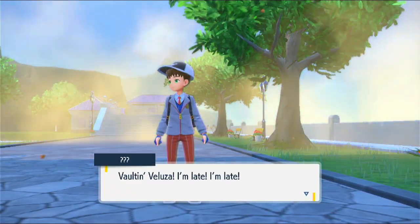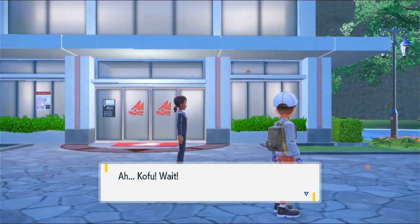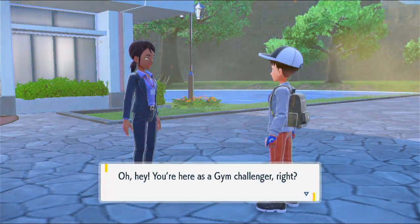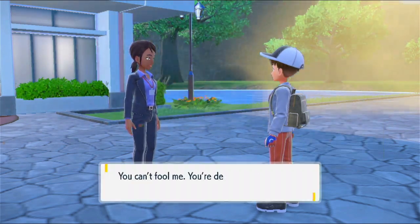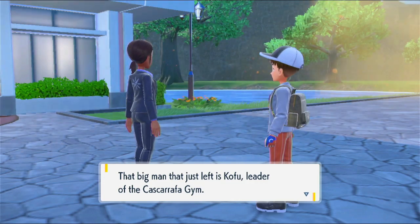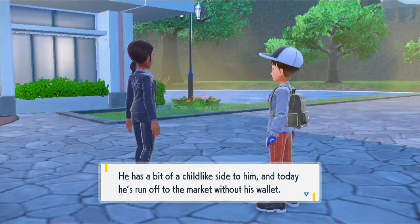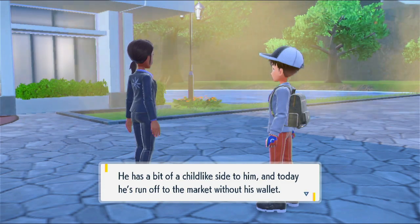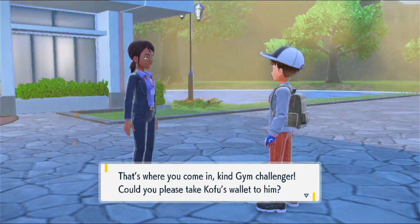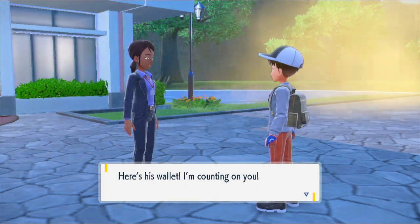Fulton Valooza - I'm late, I'm late. He got away. How am I supposed to return this to him now? You're here as a gym challenger, right? You can't fool me, you're definitely a challenger. That big man that just left is Kofu, leader of the Cascarrafa gym. He has a bit of a childlike side to him, and today he's run off to the market without his wallet. He'll be in big trouble without it, that's where you come in. Could you please take Kofu's wallet to him? Here's his wallet, I'm counting on you.